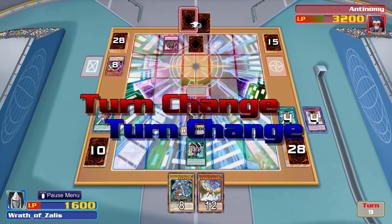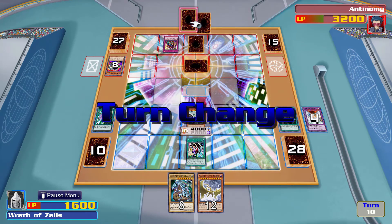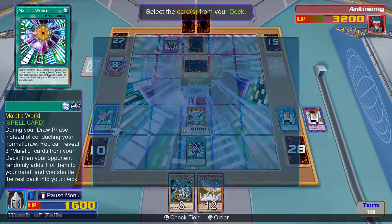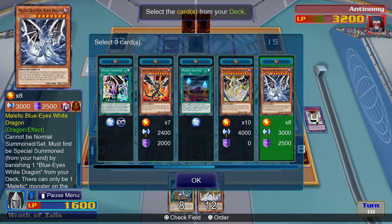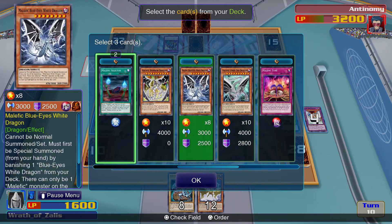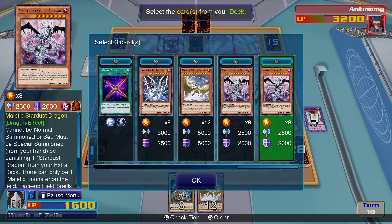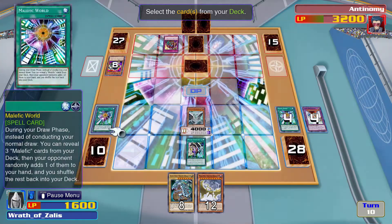I hate that he keeps activating cards — he's gonna switch control, I think. I'm really screwed. Activate Malefic World — hell yeah! Add two Malefic — I still want to do Malefic Selector because that'll be really good, but I can't summon another Rainbow Dragon so I don't want that card. Are there any more Cyber End? I only have one.